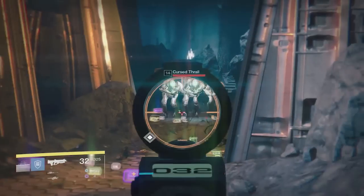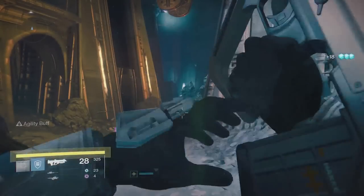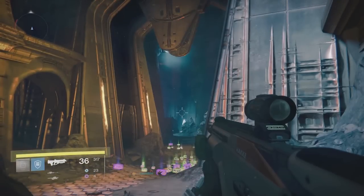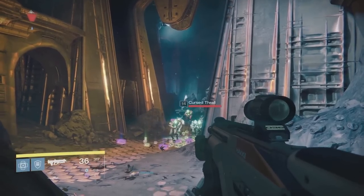I stick by this rock right here because it gives me plenty of space to get to them. It's the perfect distance to throw your grenade without really having to worry about splash damage or anything. I hope this helped you out. Go out there and get your 500 ability kills with your Titan. Show them that we can do this too.